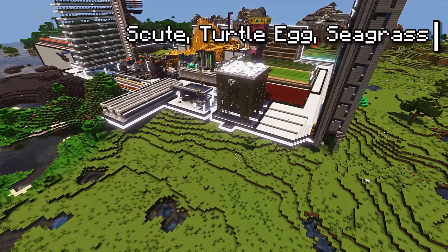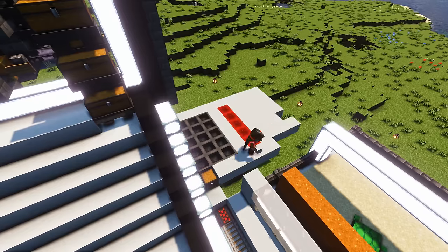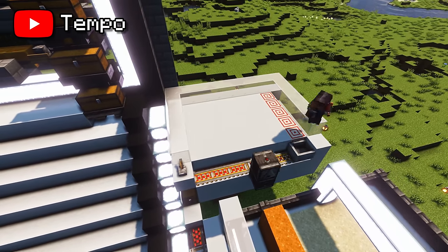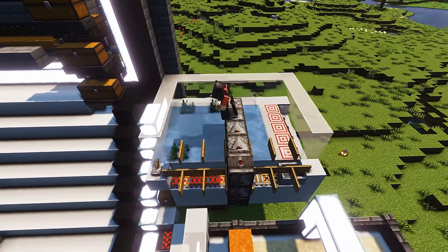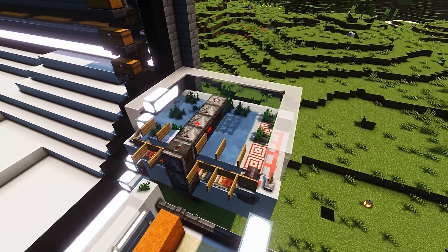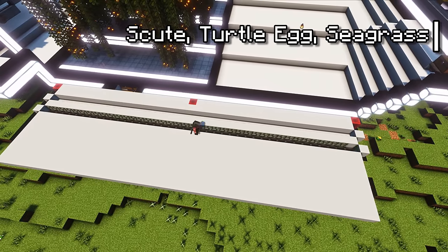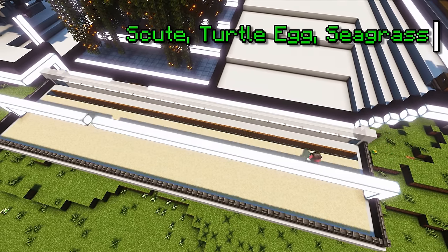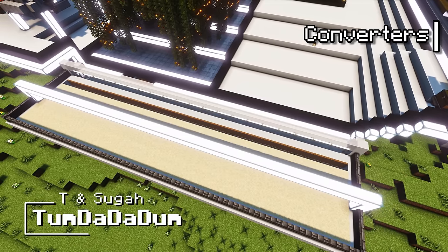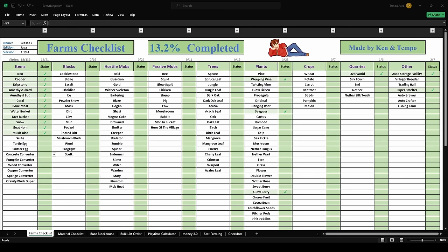I can batch the next three farms into one area: scute, turtle eggs and seagrass. When using bonemeal underwater, seagrass gets generated and you just need to mine it with shears. Putting the player in a minecart and adding a collection is all that was left. I can use the seagrass to feed the turtles in this pen, which both make turtle eggs you can mine and baby turtles. They wander towards the water but fall through trapdoors and after growing up, they suffocate inside the blocks, which makes them drop scutes. This puts me at 20 completed farms, ignoring the 1.20 farms for now since I didn't update yet.